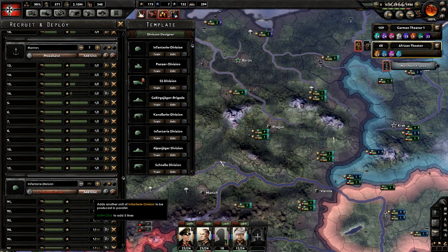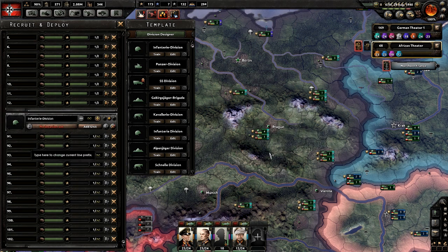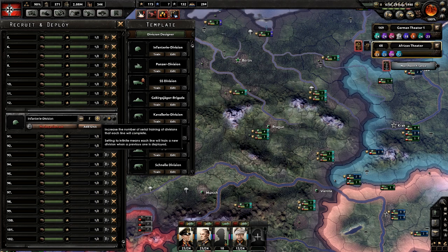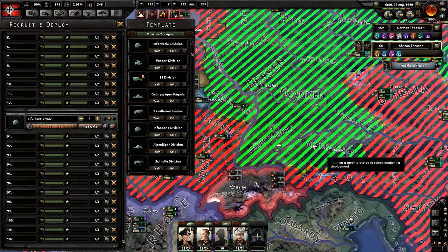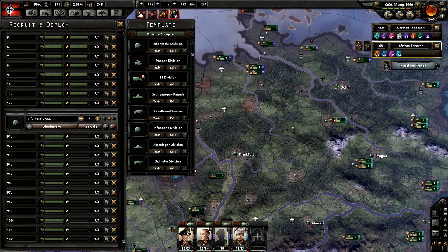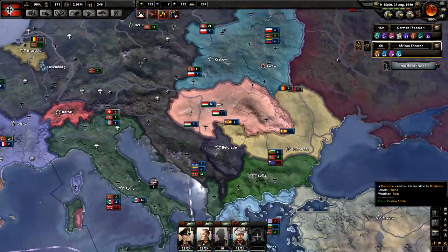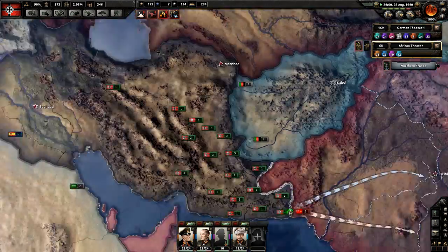We have 91 divisions, so we want 102. We'll train about 12 more and put them down here — they have plenty of equipment. Looks like they're getting equipped with first-level equipment, but that's fine — equipment's equipment, a gun is a gun. Medium divisions are going to destroy them.